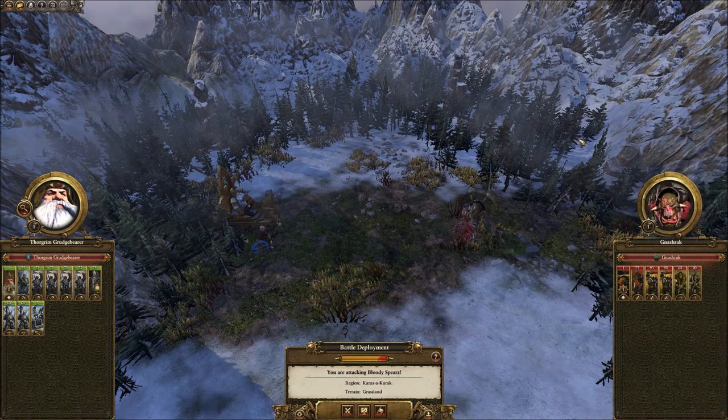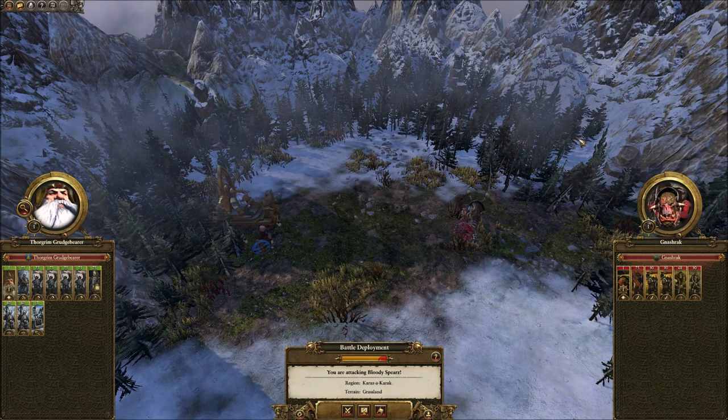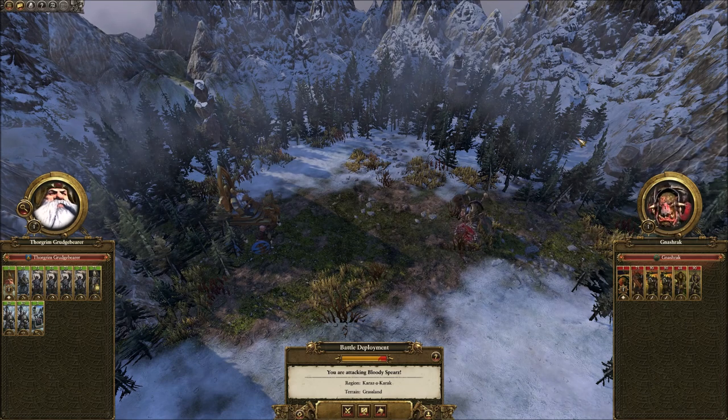This is turn 2 on the dwarf campaign. I'm using Thorgrim, Greedgut, and Grudge Bear. The settings for both are hard — hard campaign, hard battle difficulty. I've waited one turn and recruited 3 extra units of dwarf warriors, and this is one of the very simple ways you can turn battles to your advantage: make sure you outnumber your enemy.